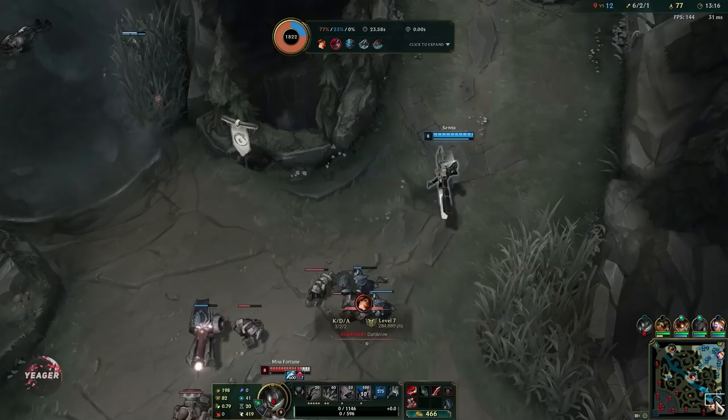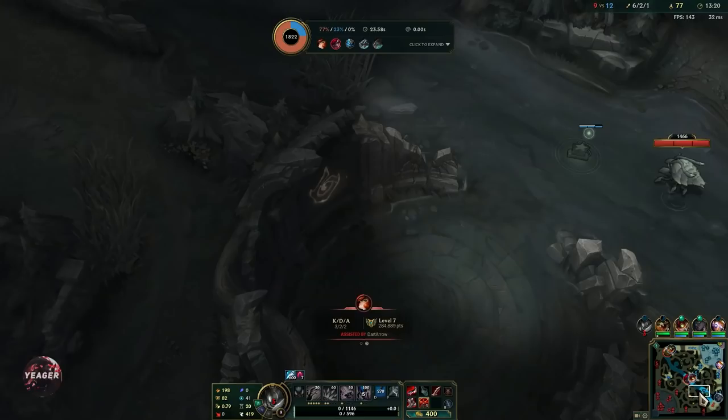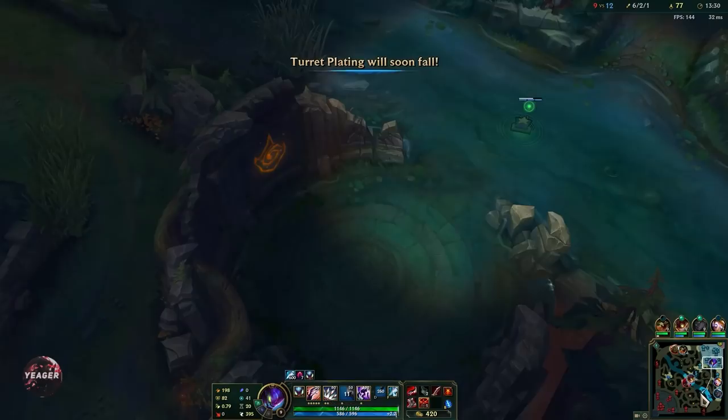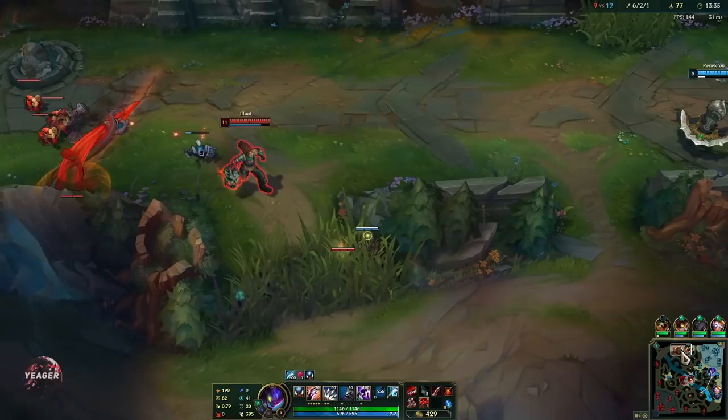We just want to keep going for items. If they're building armor we can also go for an armor penetration item, but usually you want Duskblade first, then another lethality item, and then the armor pen. It looks like Udyr is not doing the objective because his team isn't with him and we already have vision, so we can go for it if we are fast enough.